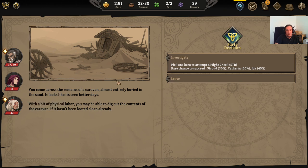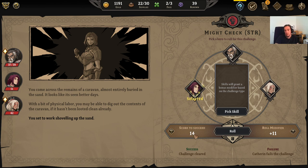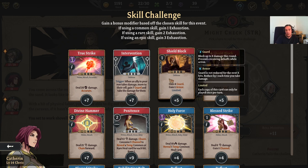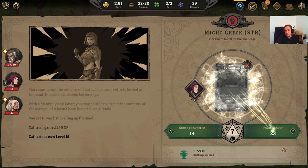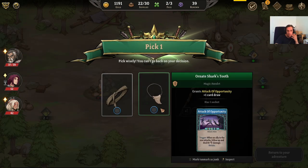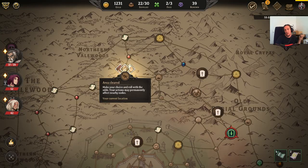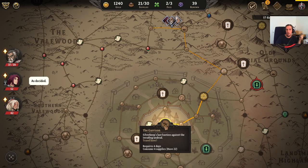Events are usually a little bit of a text passage. We came across a caravan and can now make a strength check with one hero. You see here the chances of success — it auto-selects the most likely succeeding champion. You see the necessary score you need to hit and how much the roll will be modified. You can now pick a skill — for example, picking shield block would modify the roll by a further plus five, but the skill would then be exhausted for the time being. We roll and didn't make it by the roll, but the bonuses were kicking in. Fate is a random currency that can be used to reroll stuff — use it whenever the odds are bad enough that you won't otherwise get through.